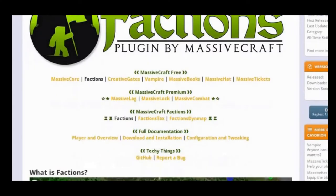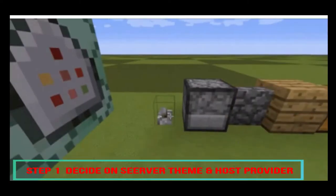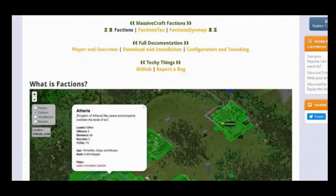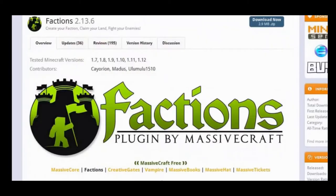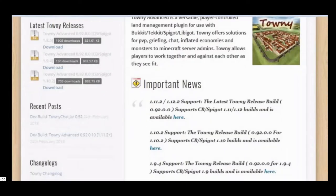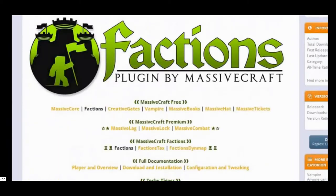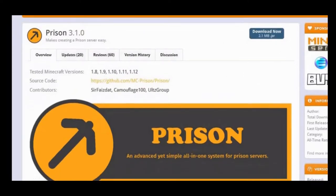Now let's see how to start your own server. The first step is to decide on a server theme and choose a hosting provider. There are plenty to choose from, like Factions, which is a good plugin by Massivecraft, and Prison, which is also a good server theme. Each gameplay theme brings a completely different dynamic to the game, so choose the one you have in mind or have experience with.